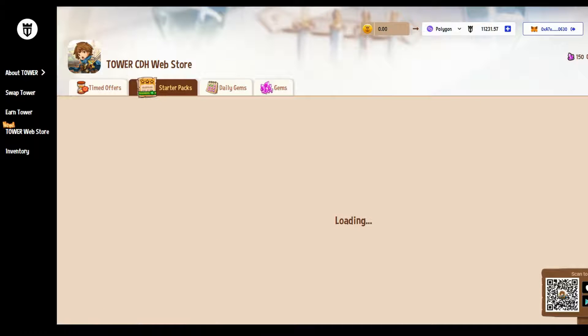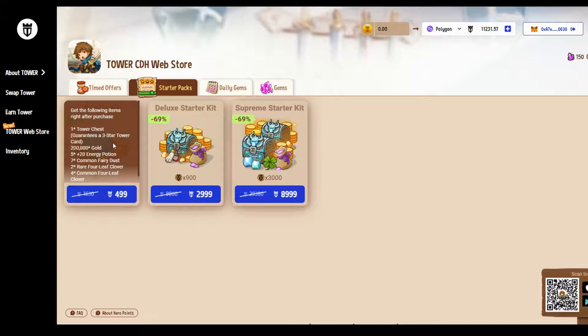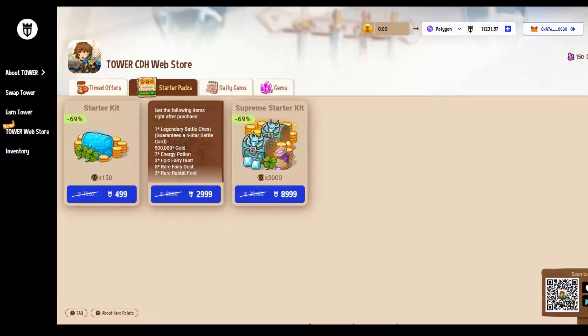There are also starter packs. The cheapest starter pack for around $1.50 gets you a guaranteed three-star Tower card, some gold, some energy, and a whole bunch of stuff useful for levelling up things in the game. There's also a pack with a guaranteed four-star battle card.